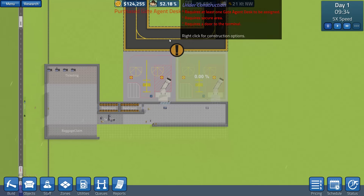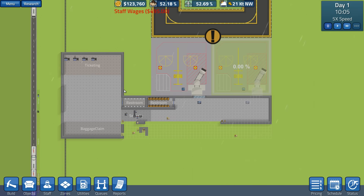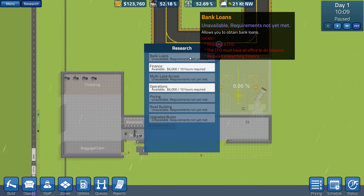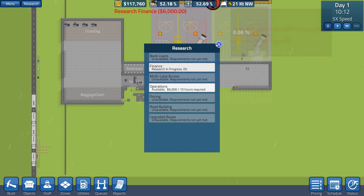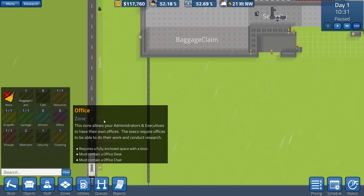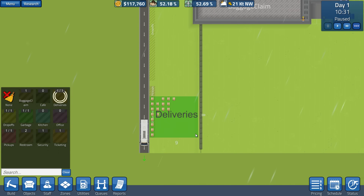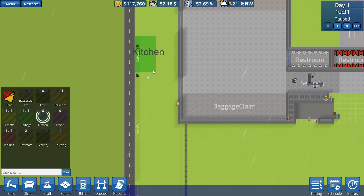Alright, we're already off to a great start. We're not opening up the airline just yet — we don't need the gates of hell to open, that would be extremely bad. We need to get some research in order to get bank loans, but we require certain stuff to do that. So let's go ahead and get finance for now. Look how much we have! We can split our area into zones in order to make things a little bit easier and have a lot more organization. Now we've got garbage here — oh wait, we don't want to put the kitchen right near there. Oh no, what have I done?